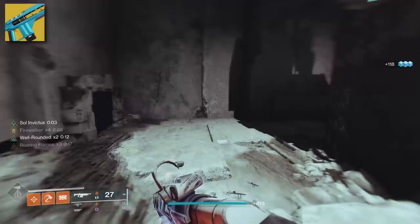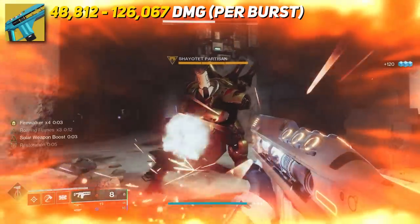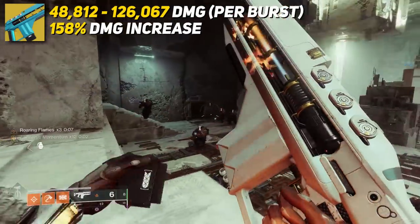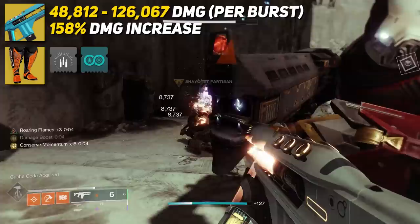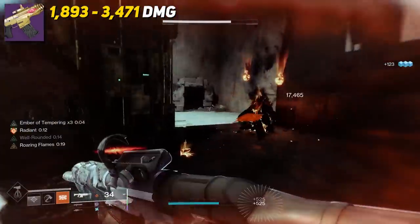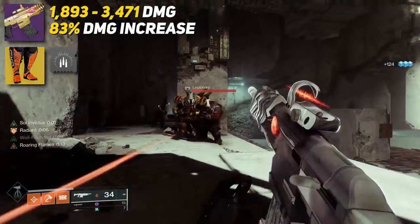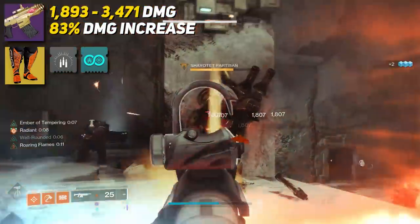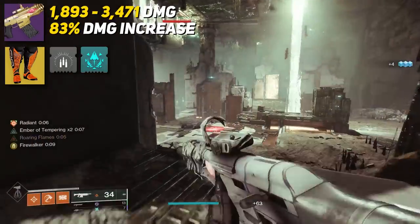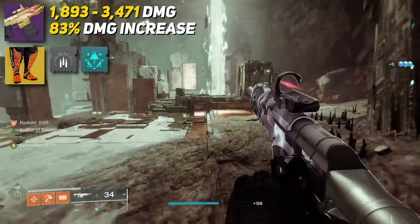For damage numbers, when we tested this on Cabal, we got 48,812 damage per burst up to 126,067 damage per burst — that's a 158% increase in damage for Merciless with Fire Walker x4, Font of Might, Monochromatic Maestro, and Impetus. And 1,893 damage per shot to 3,471 — that is an 83% increase in damage on Fire Fright with Fire Walker x4, Font of Might, and Monochromatic Maestro buffing Fire Fright's damage. If you were to throw in Solar Operative, that's a 5% increase over Monochromatic Maestro, but you have to be solo to utilize this. Overall, it's still very similar in damage output.